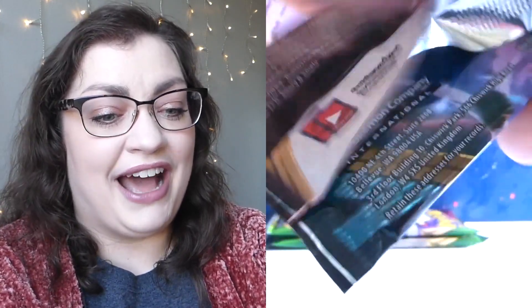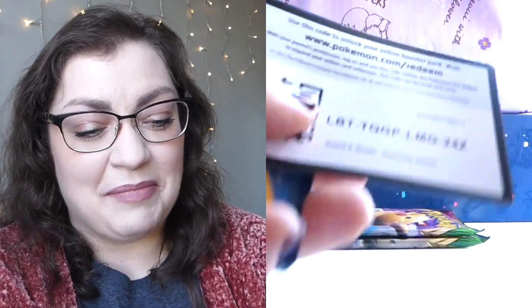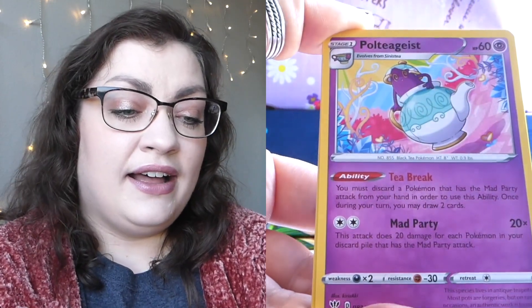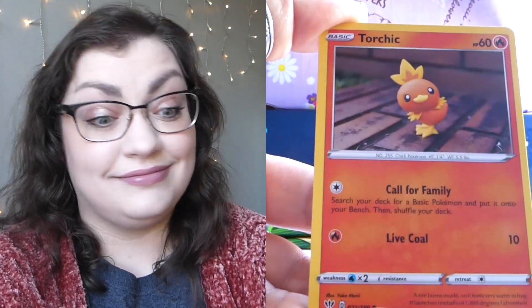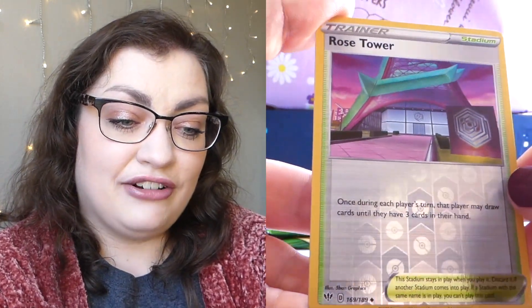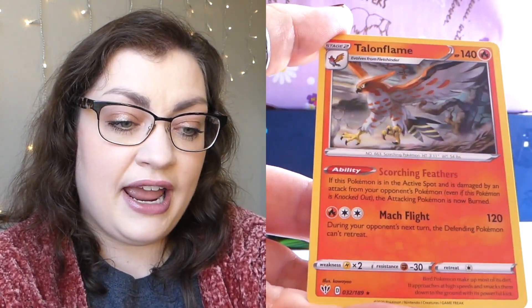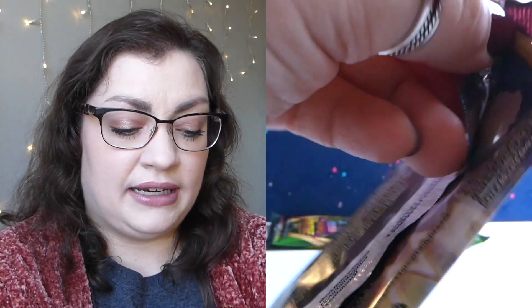Although I really shouldn't have just said that. Now I'm definitely gonna get nothing but green cards in these last three packs. Sometimes I just gotta speak these things into existence. Okay, it's an awful way to live. A Reverse Rose Tower and a Talonflame — non-holo rare. Okay, Chonkachu, what have you got?